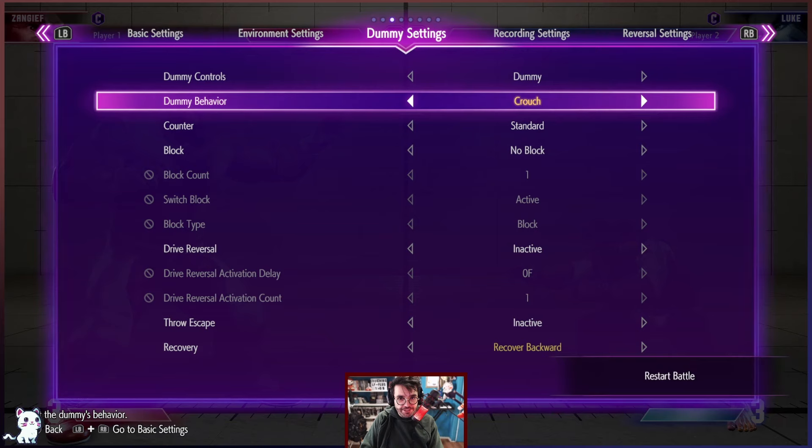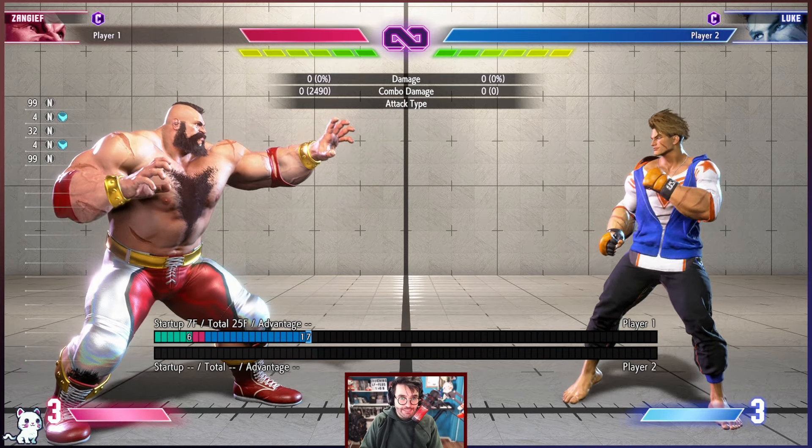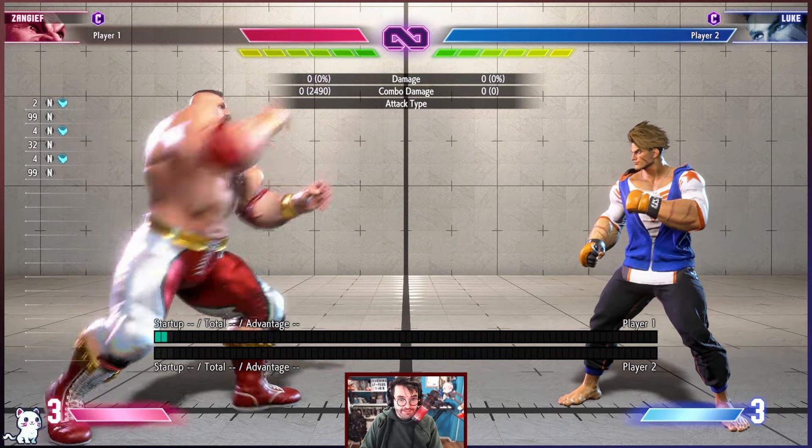The other option is to DRC. If you DRC from the standing light kick, you will get the same damage as just hitting someone standing with OD Lariat after the standing light kick.